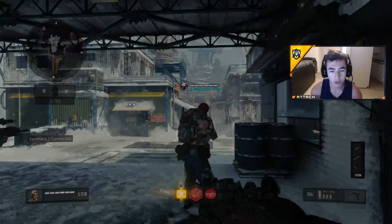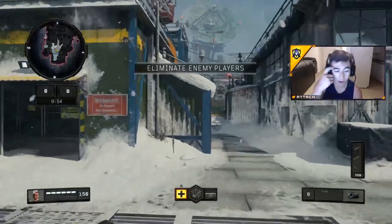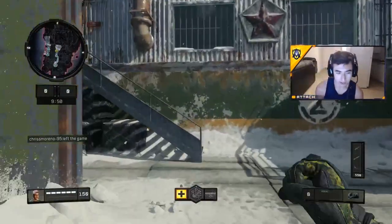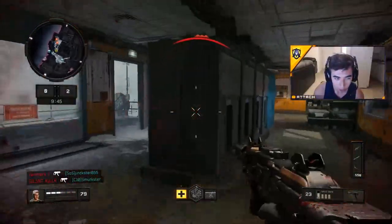Now we are using the stacked class - this is the quick draw, fast mags, grip, stock class. We just don't have lightweight. The movement video will be out soon - I gotta work on it, think of some more creative ideas to make you guys enjoy it more and make it more beneficial.